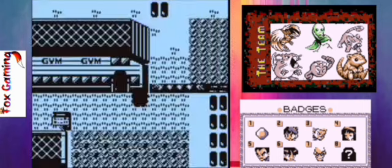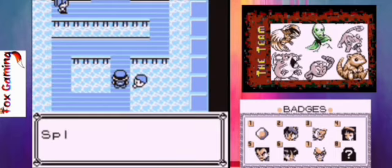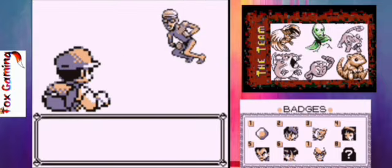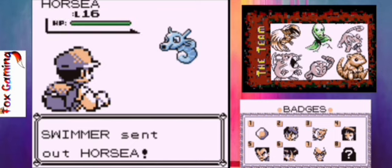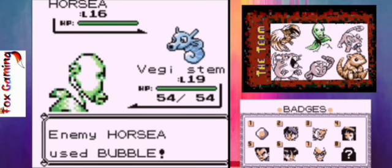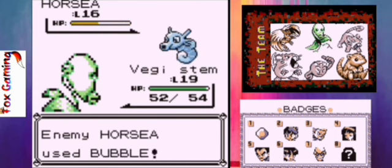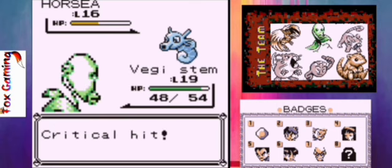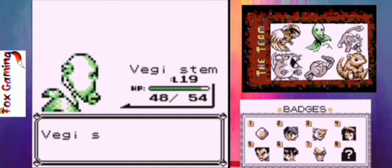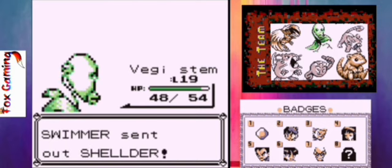Now we're finally going to take on Misty's gym. Got a couple of gym trainers here, let's take them on first. Let's see what this swimmer's got — a Horsea. Veggie Stem should take this down no problem at all. They're going to be a bit faster than Veggie Stem, but they're not doing very much damage to us, so still nothing to worry about.